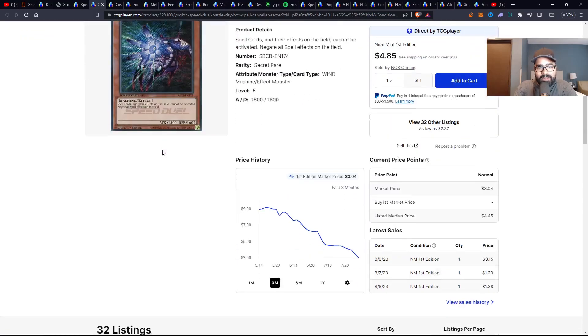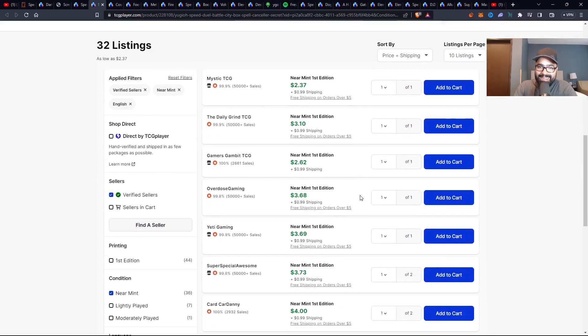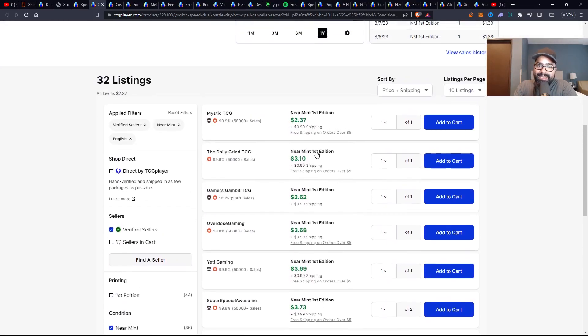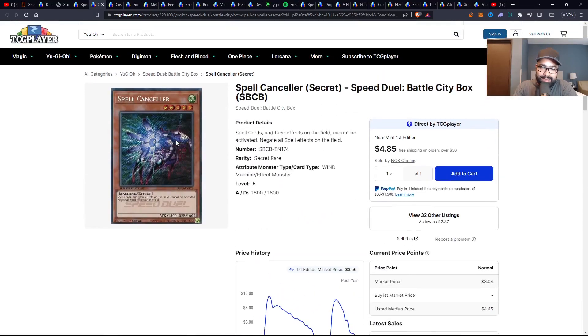Then obviously you have Spell Canceler. Another one that has gone up and down throughout time. I got these for cheap — even before they were a dollar. Went all the way up to almost double digits, tens, back down to threes, back up to nines, tens, and now back down. That's crazy just looking at the chart. You have a deal here, but really it's a three to four dollar card and quickly goes up. Four pages only, not too many listings. You tribute one monster, then you negate spells — broken. I really, really do like this one as well.